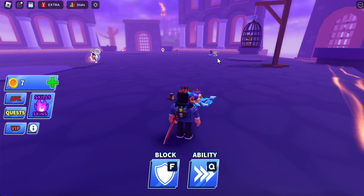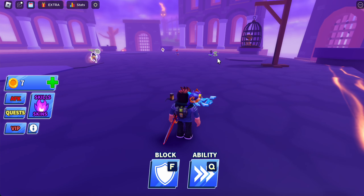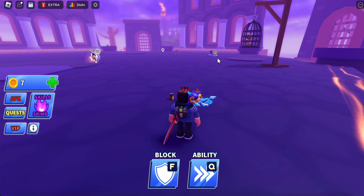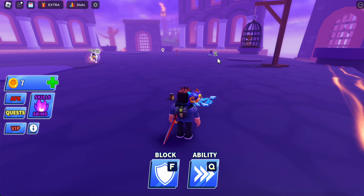And these are other swords, plus you get to vote for the next game mode. The game mode options include Skid and Classical.